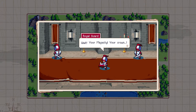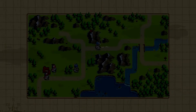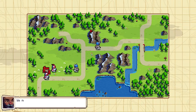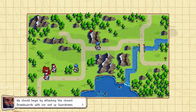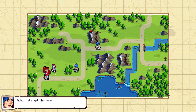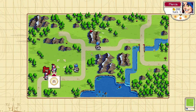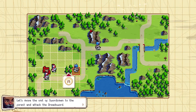'Wait, Your Majesty — your crown.' These skeletal warriors are Felheim troops. We must defeat them all to secure this region. We should begin by attacking the closest dreadswords with our unit of swordsmen. Let's get this over and done with. Scars across the eye are always cool. The red units are ours.